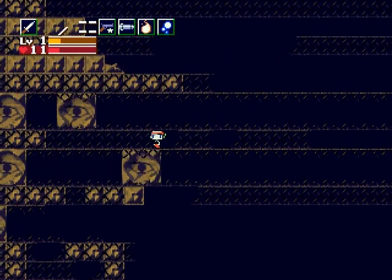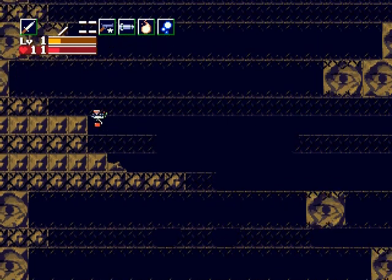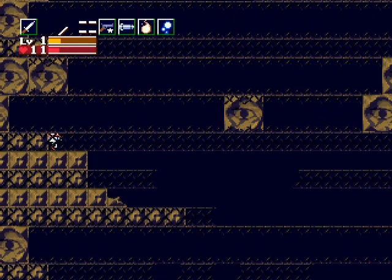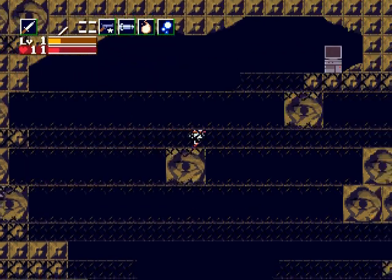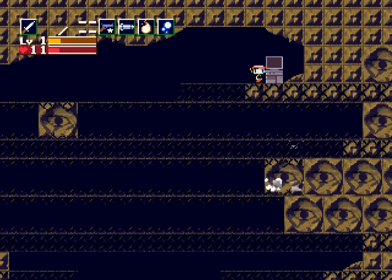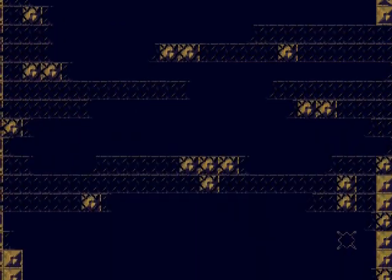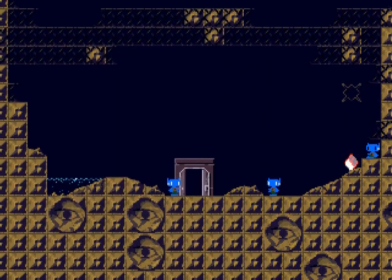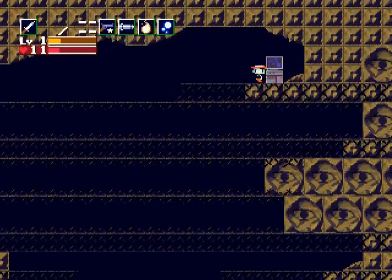Over here you've got some moving blocks that surprise you — just jump on top of them like so. These crisscross like that, and your objective is to get over to this computer. Yes, I would love to open the door. And now I can jump down from the top happily. So much for 'once you're in here, you can't get out.'